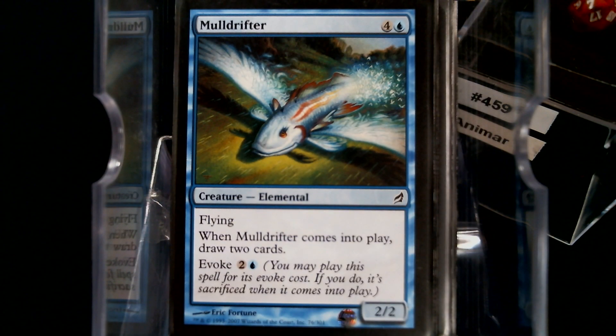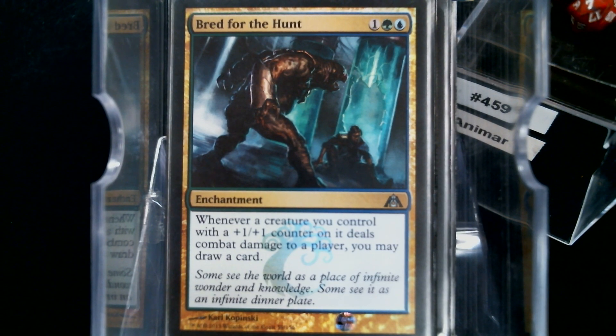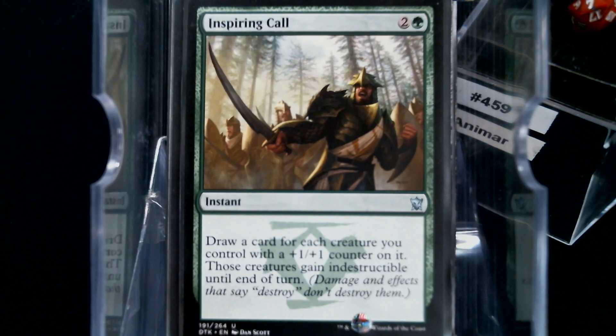Mulldrifter — it gets good when it's one Blue, and it's part of our card drawing suite. I wanted to use as many creatures as I possibly could in the deck. Soul of Harvest — good card draw. Garruk's Packleader. Rites of Flourishing — double meat, double cheese. Bred for the Hunt — +1/+1 counter, it deals combat damage to a player, you can draw a card. I wish this didn't use the word combat, but I guess they had to because Triskellion would have been busted. Inspiring Call is busted in this particular deck — you draw cards equal to each creature you control with a +1/+1 counter on it, and those creatures gain indestructible during the turn. That's pretty sweet.